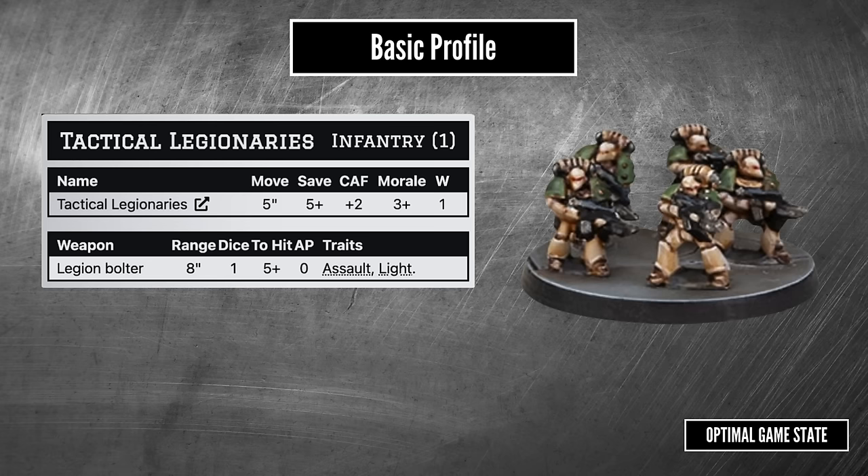Not mentioned is tactical strength. Infantry are 5, cavalry and walkers 3, vehicles 2, and knights 1, with titans at 0. You count tactical strength for each model close to an objective when you're trying to find out who actually controls it.